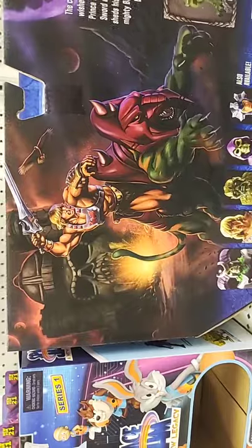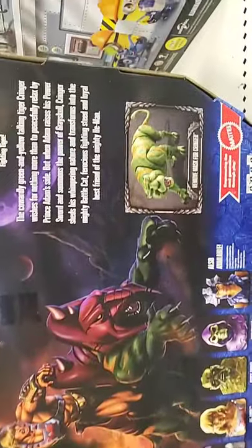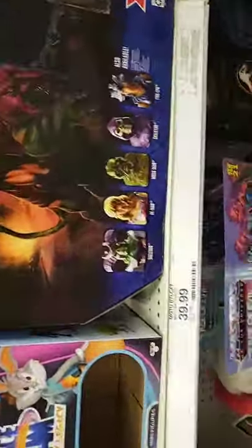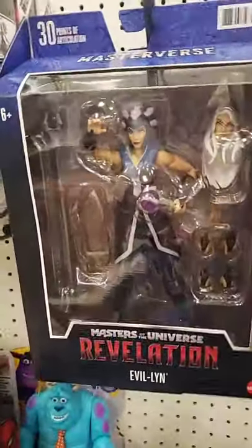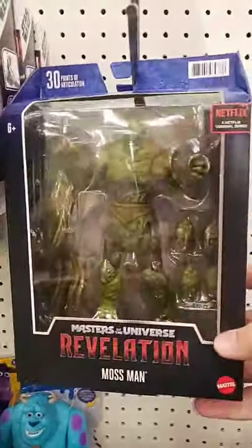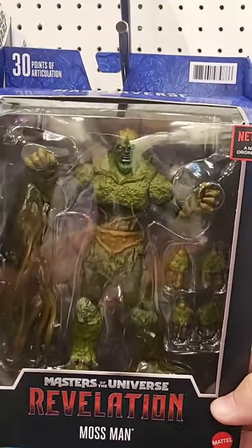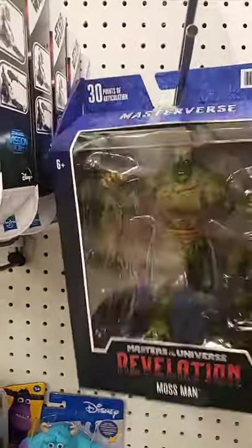That castle looks sick. You guys don't know how many times I'm trying to build Castle Grayskull on Fortnite Creative — the skull is the hardest thing to build. Skeletor looks pretty dope too. Let me go back up — I apologize. I have this one already, she's pretty cool. I like the figure, sorry for the glare from the lights. Moss Man and He-Man are the only ones I need next. Behind it is another Evil-Lyn so I won't spend a lot of time on that one.